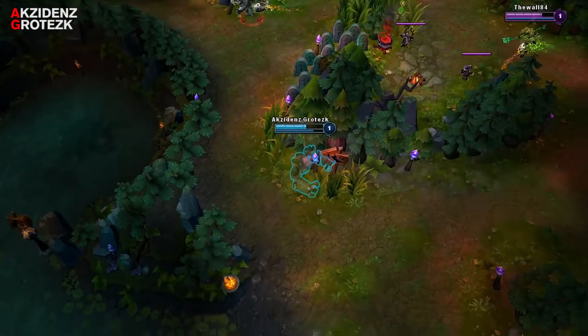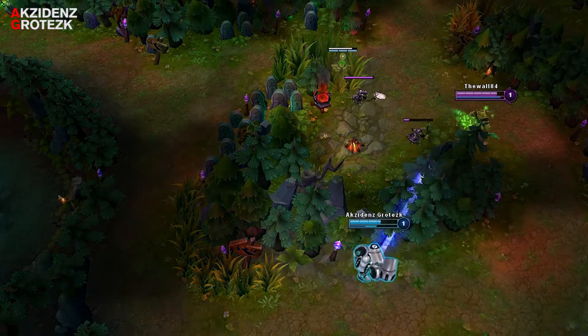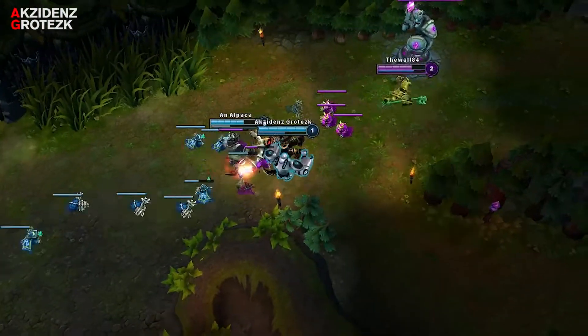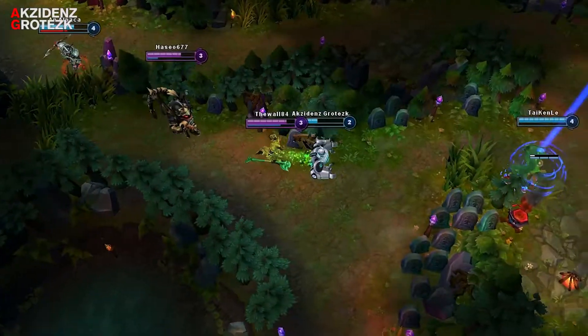Use wards to your advantage and be as annoying as possible. With Teleport, you and your team will be able to put pressure anywhere on the map, as long as there's a ward or a minion to teleport to.